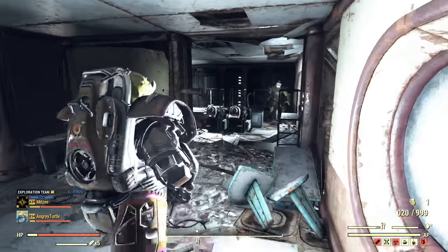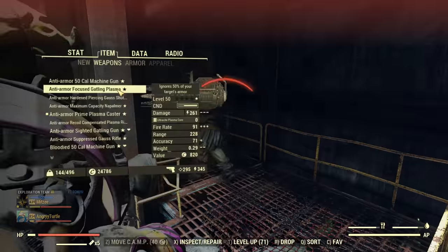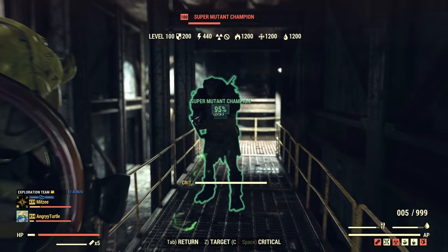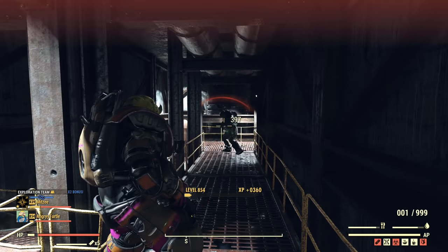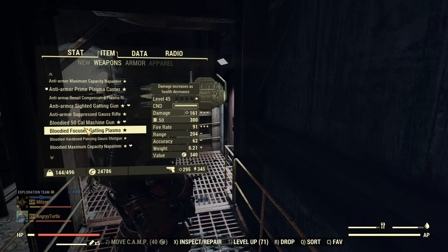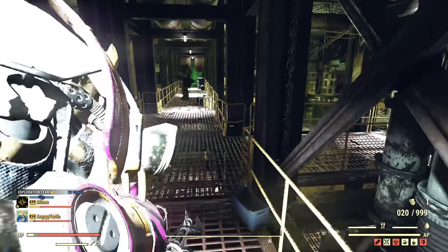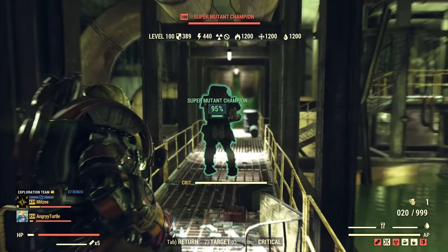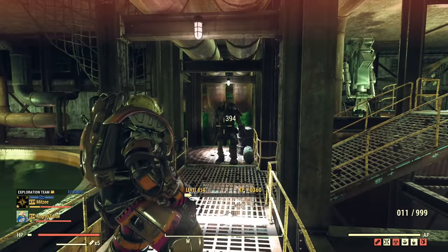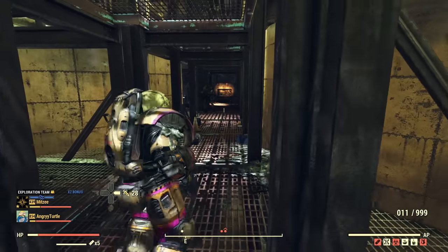Another weapon I decided to add to this test, by your request, is the plasma caster. Let's see how many shots it takes to kill a super mutant with anti-armor plasma caster: one, two, three, four, five, six, seven, eight, nine — nine shots. Now testing bloodied: one, two, three, four, five, six, seven, eight, nine — nine shots as well. So as a mixed damage weapon, it's the same amount of shots.